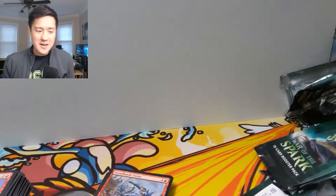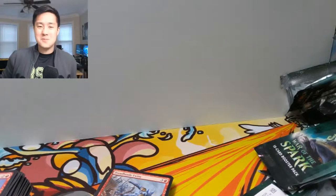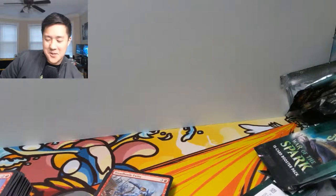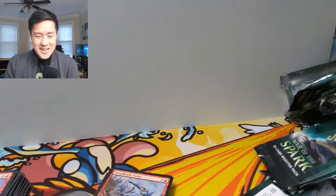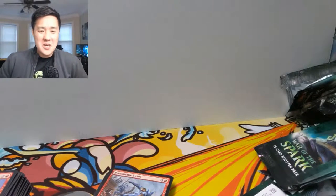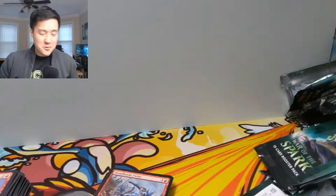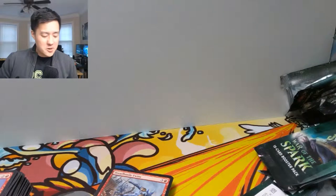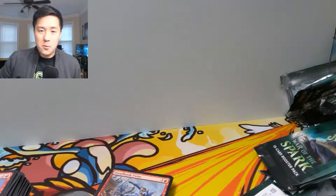What a monster opening, guys. Can't believe we pulled that foil mythic — gotta be the best possible pull in the set. The only one that might compete is Liliana, so I guess that'll be the next one. Such an insane opening. Definitely hit that like button down below. If you're new to the channel, be sure to subscribe on your way out — hit that bell for notifications as well. We're going to be doing a bunch of these openings in the future, so stay tuned. As always guys, thanks for watching. I'm Wanted Turtle and I'll catch you guys next time — peace.